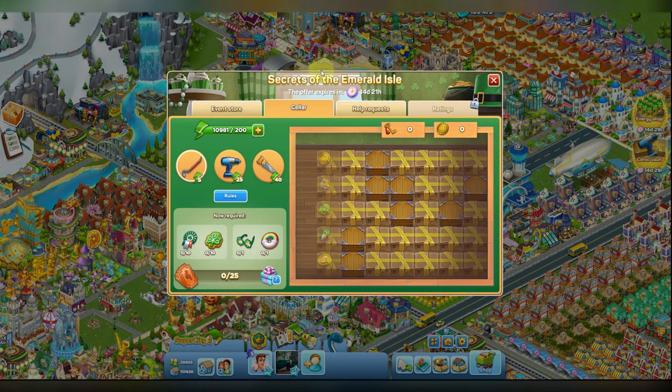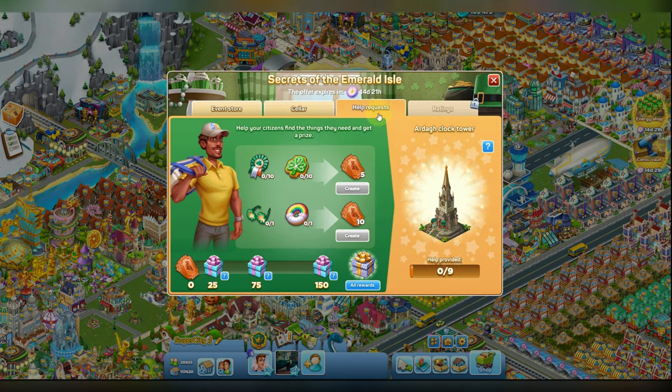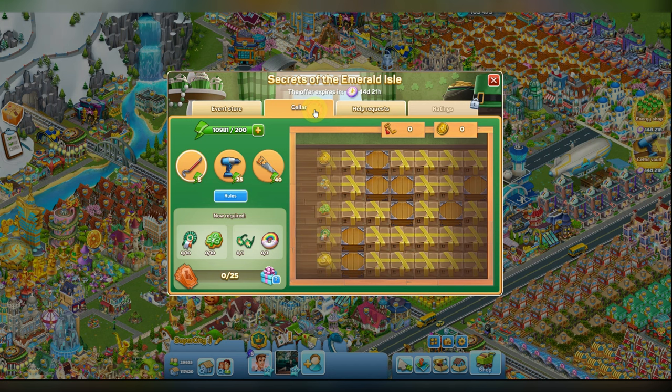The rules of the Cellar Quest are simple: you need to spend some energy to break the cells and get some items that you can exchange for coins or other useful elements, for example tickets, and then get rewards. Let's check how it works.